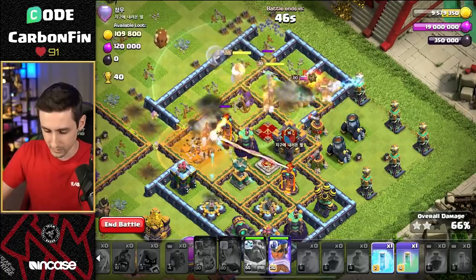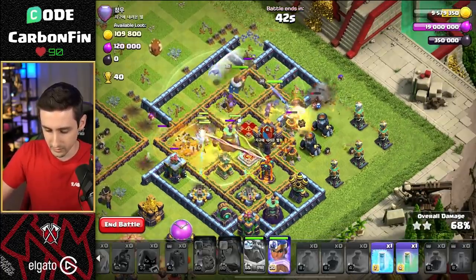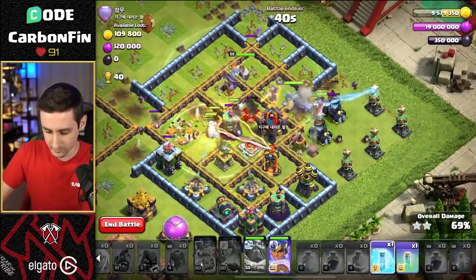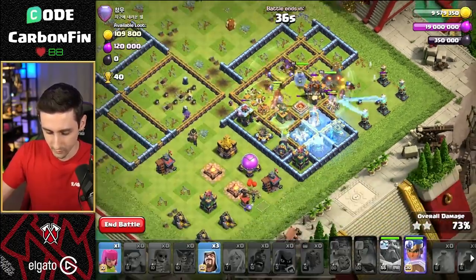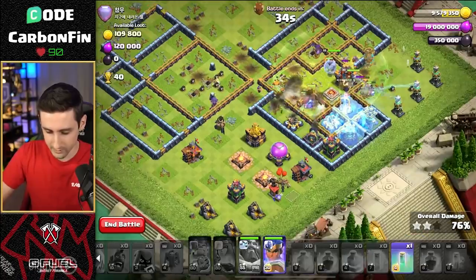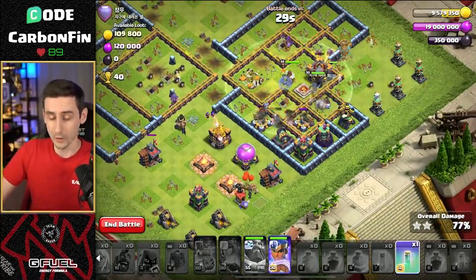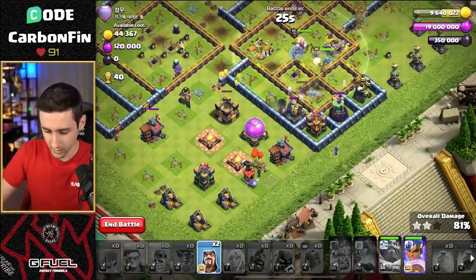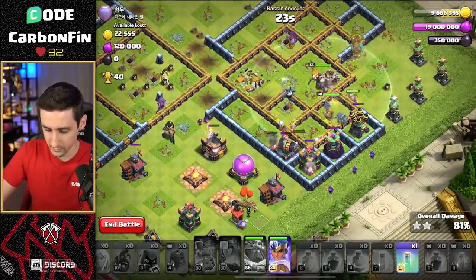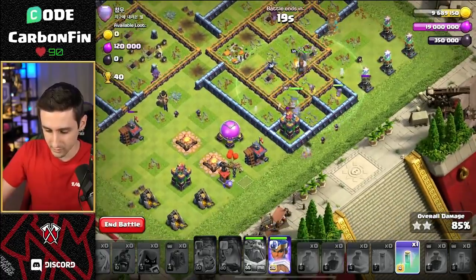All right, we're moving our way through. Let's drop a Wizard like this. Sneaky — doesn't pull any traps there. We can go ahead and freeze up all of this section. We're moving our way through. We got an Archer Tower that's down there by itself. We got an Invis — we can save for the Royal Champ. 30 seconds left though. We got a couple Wizards. I got to drop some Wizards here to help. Maybe there's three of them. Moving our way through. We got to take out the Teslas, the Archer Tower, and all that.